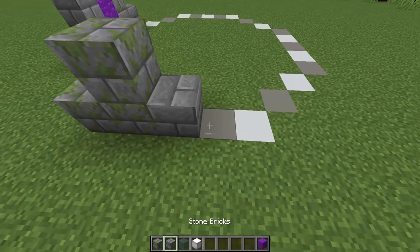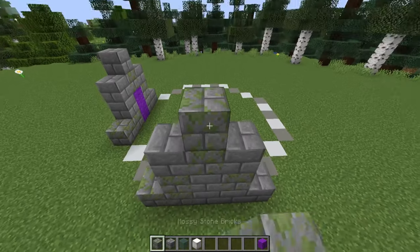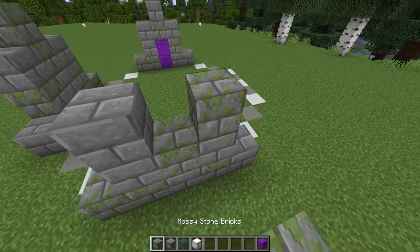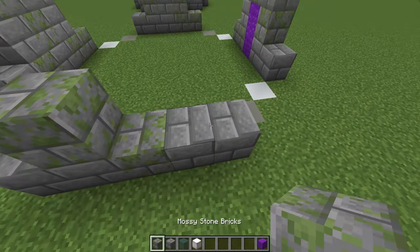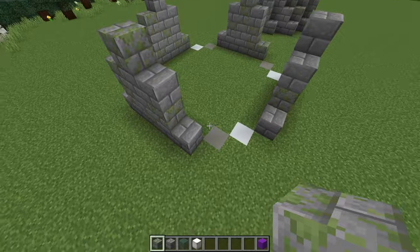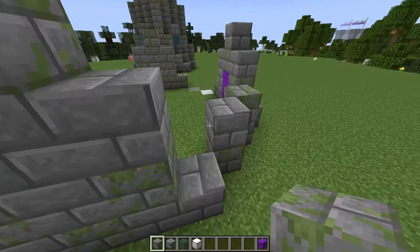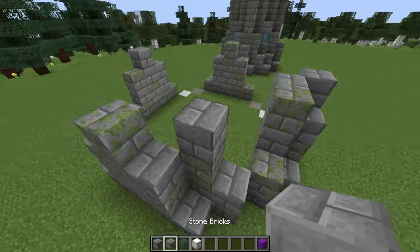Let's do this on the other side and continue our way around. To fill in these corners, we're going to build up two high in each of these spots, then build three high to either side, and fill in these spaces as well.